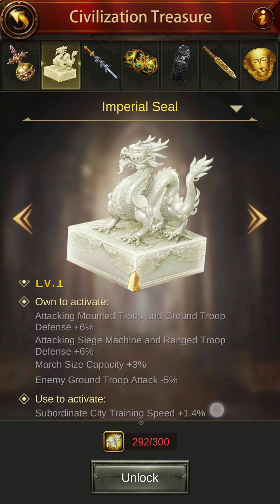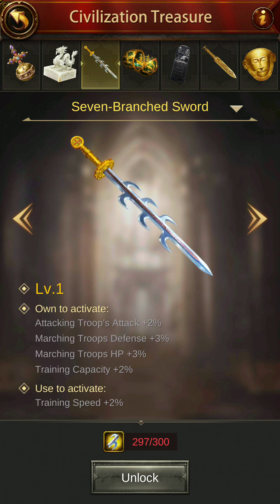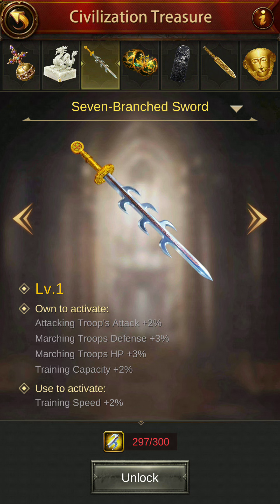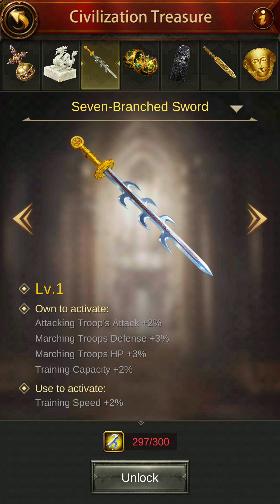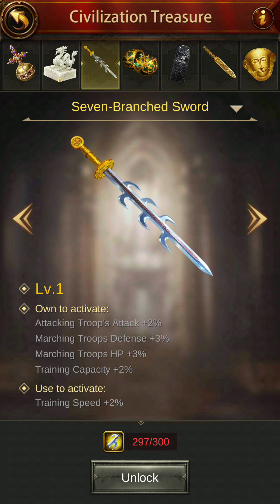Imperial Seal: attacking mounted troops and ground troops defense plus 6%, attacking siege machine and range troop defense plus 6%, march size capacity plus 3%, enemy ground troop attack minus 5%. So if you have it, these buffs will be activated on your account. Use to activate subordinate city training speed 1.4%. The 7th Branch Sword — own to activate attacking troops attack 2%, marching troops defense plus 3%, marching troops HP plus 2%, training capacity plus 2%, use to activate training speed plus 2%.